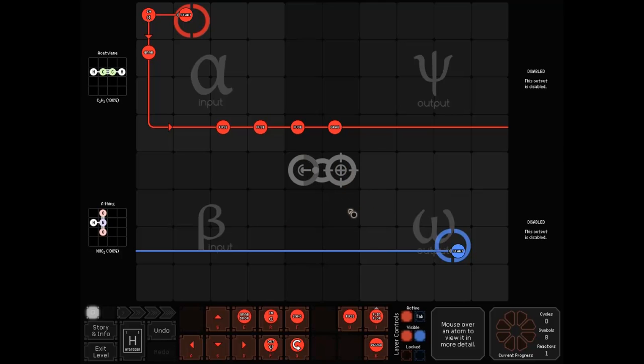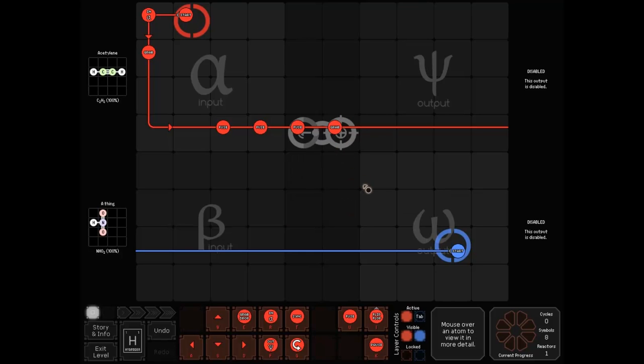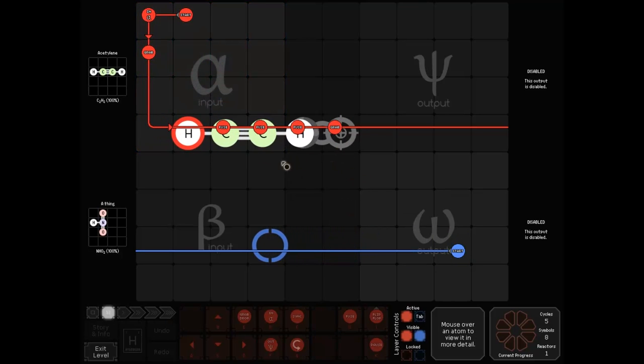This is our fusion laser target. What it does is, if there are two atoms on this, the left one fuses into the right one. The atom on the right becomes the sum of the two elements. Rather than just let you think about that, let's show it in action.